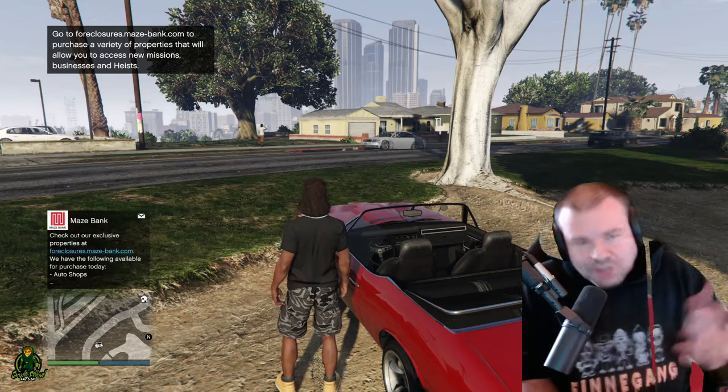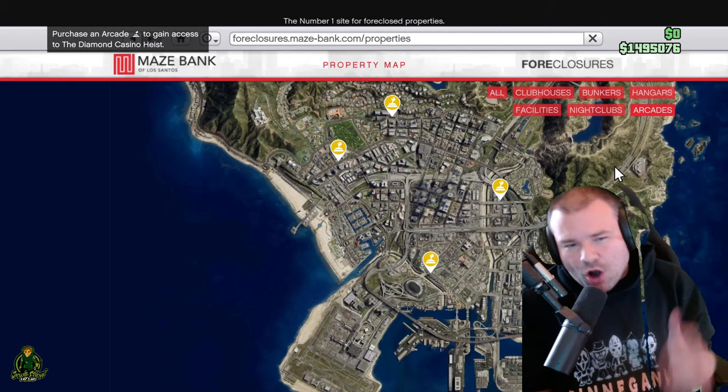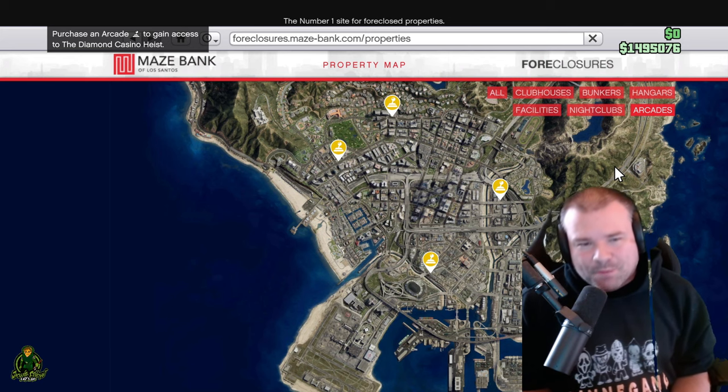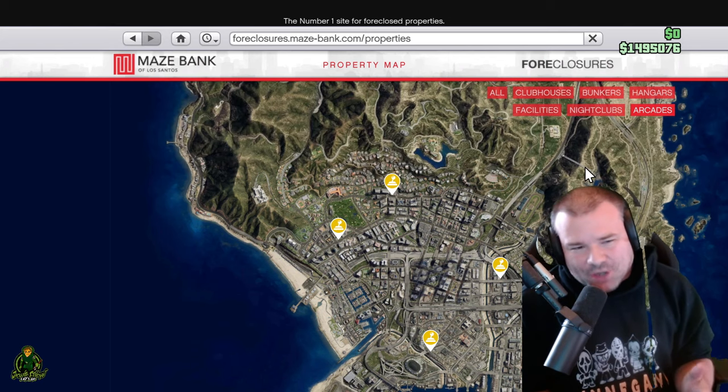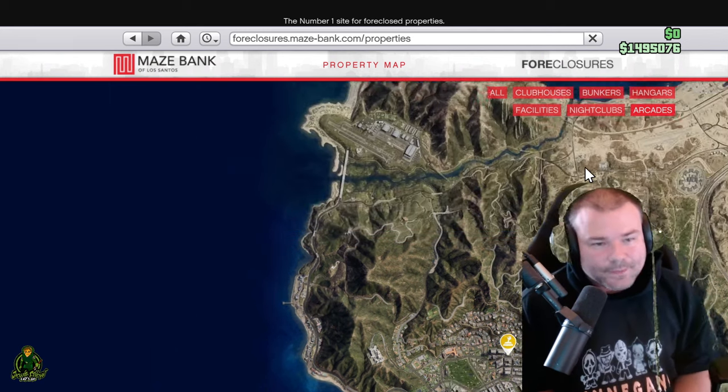Once you're done meeting with Lester, go to Maze Bank Foreclosures — you're gonna see that arcades are now added and you can buy them. So what is the best arcade to buy in GTA 5 Online and why?